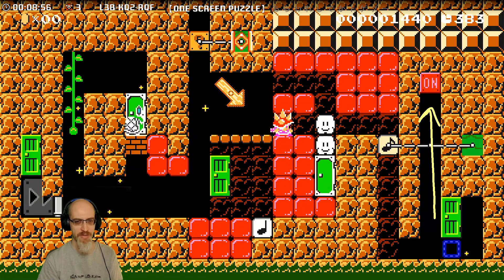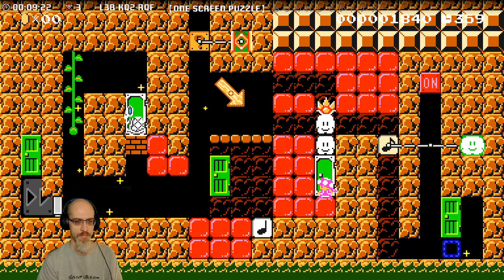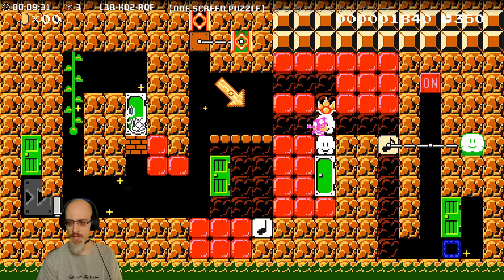I guess there must be stuff hiding behind these on-blocks — otherwise where are we going? It makes a spring. Where are we going? With the spike mitt, break both the bricks, both blocks, then go through the door.